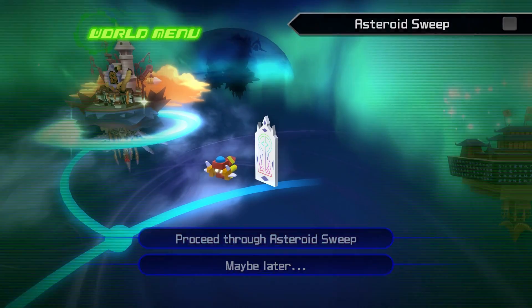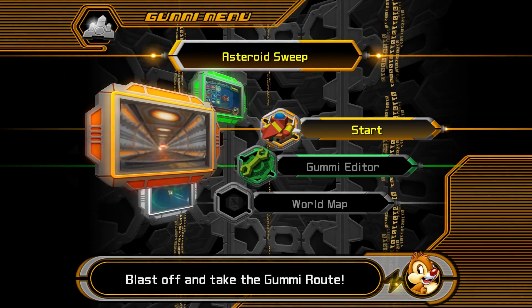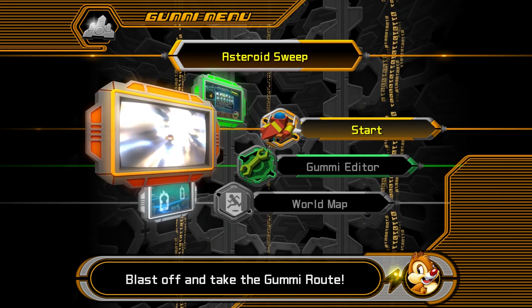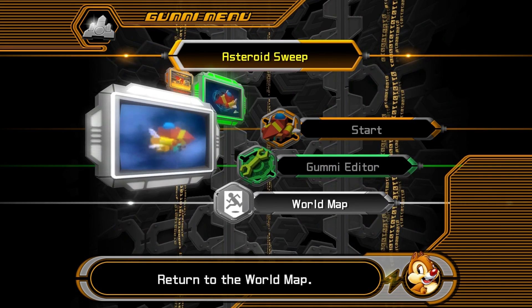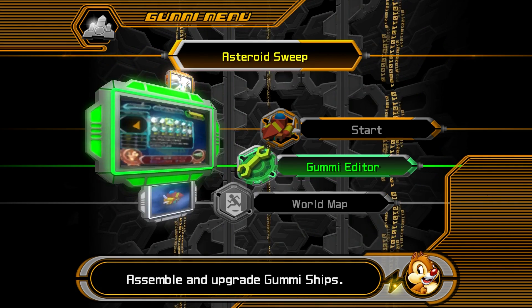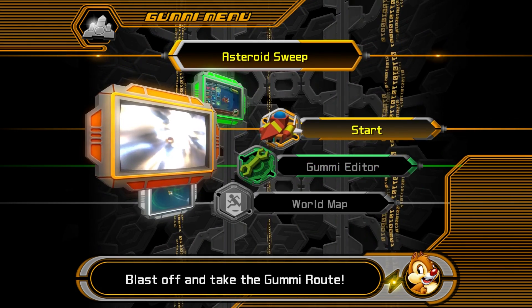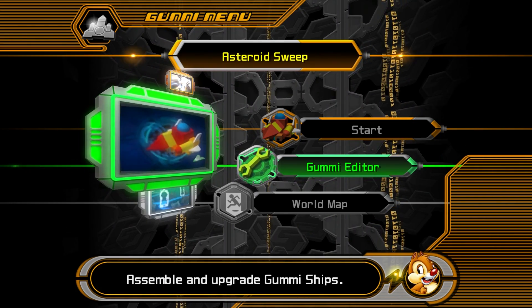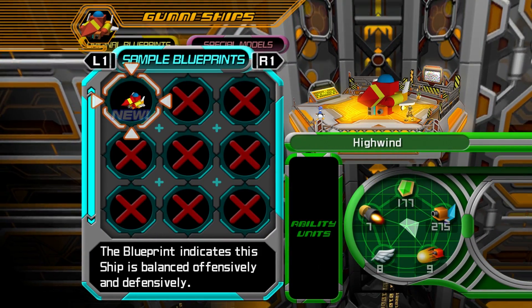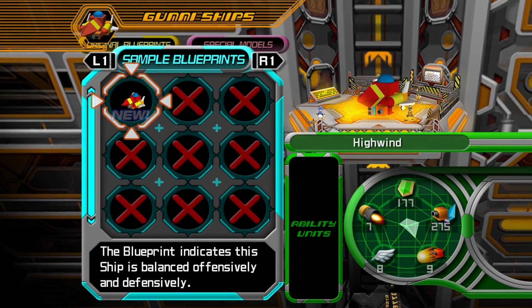Proceed through asteroid sweep. Gummi ship missions are so much more fun in Kingdom Hearts 2 than in the first one. Gummi ship editor or just start — I'm not gonna go about editing my Gummi ship right now. Maybe later. For now, let's just go. We will fly with the high wind.